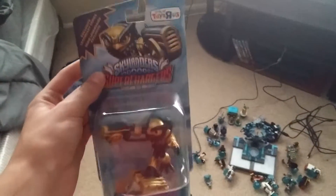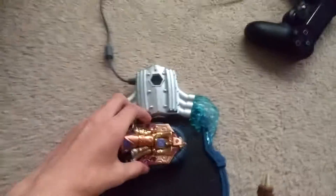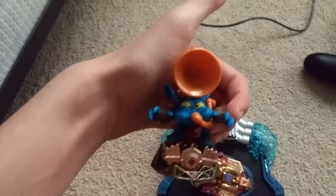Alright, we're going to open Legendary Jetpack. We got him from Toys R Us. He's a Legendary exclusive. And we also got Soda Skimmer, which we already opened, and Big Bubble Pop Viz. So let's try these two out on the portal.